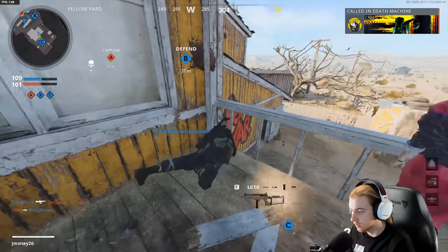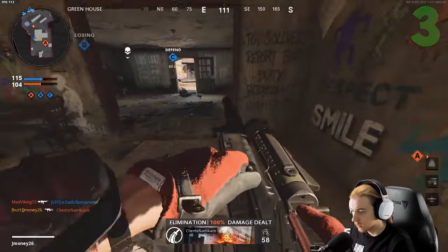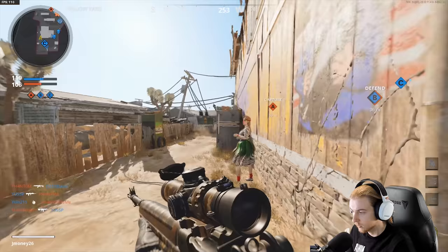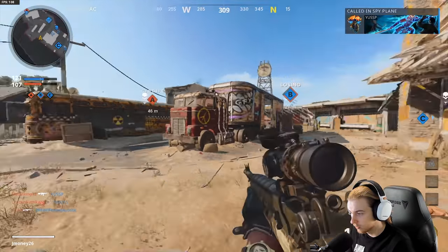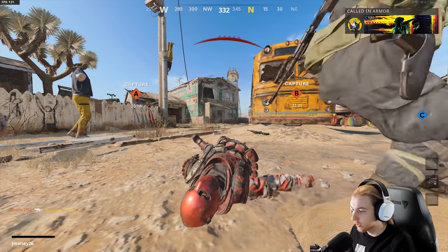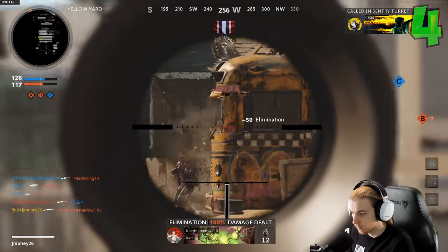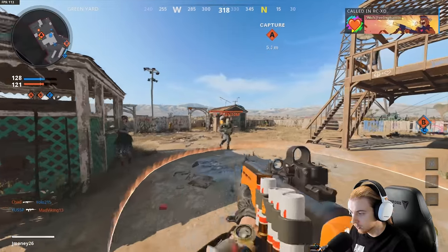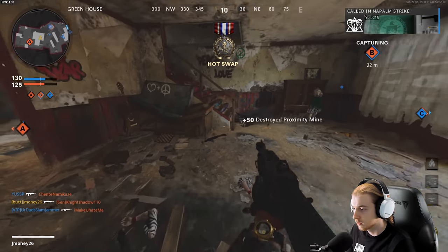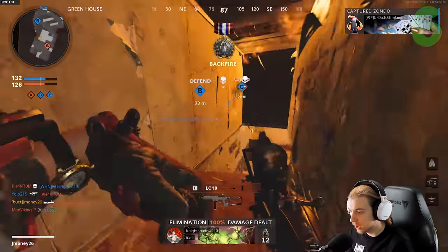Give me your gun — LC10. Everyone's using the LC10 now. Does he have a death machine up there? Okay give me your Bullfrog. We got our DMR with the worst scope — I didn't get either of those. I do not like this scope, at least not for Nuketown. There we go. Moving up with the Gallo. The Thumper — let's go, that was sweet.